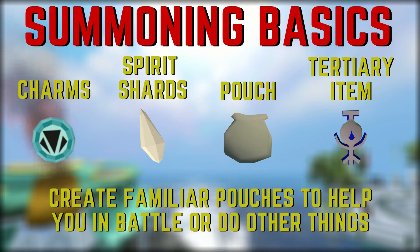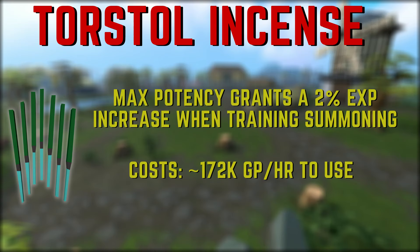Now we're going to get into the useful items for training summoning. Keep in mind you do not need all these items — they're just things that can help you increase your XP, make training easier, or save charms. First, we have the Torstol Incense Sticks, which can be bought off the grand exchange and when used at max potency, you'll gain up to a 2% summoning XP increase, costing around 172k per hour to use.